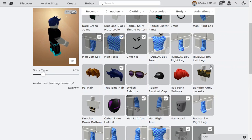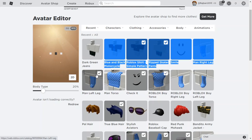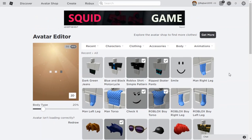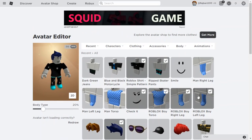You would want to use the Roblox Boy Torso, not the Man Torso. Take the Man Right Leg and Man Left Leg off, because you can't just have those. Then you would want the Roblox Boy Right Leg and the Roblox Boy Left Leg. Let's wait for it to load in — and that is the free Robloxian 2.0.